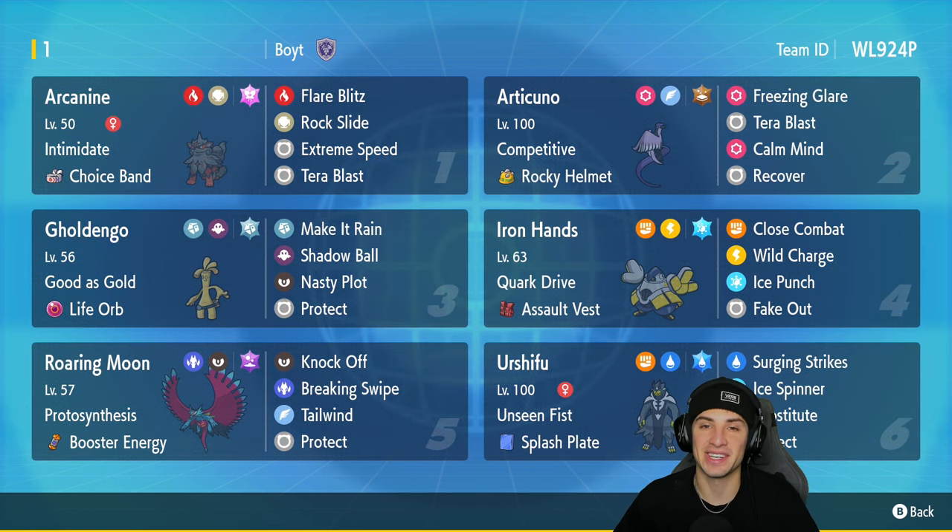Iron Hands has Quark Drive with the Assault Vest, Close Combat, Wild Charge, Ice Punch with the Ice Tera type, and Fake Out for first-turn flinches. In our fifth slot we've got Roaring Moon, which has been so good recently especially with Booster Energy to trigger its Protosynthesis ability. The moveset consists of Knock Off, Tailwind, Breaking Swipe for STAB damage, and Protect.